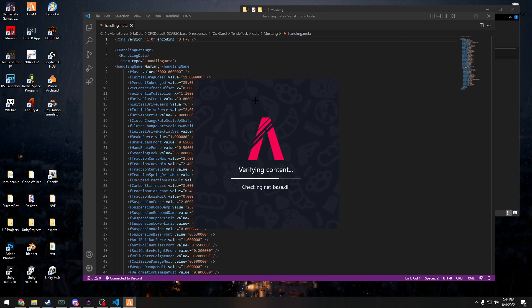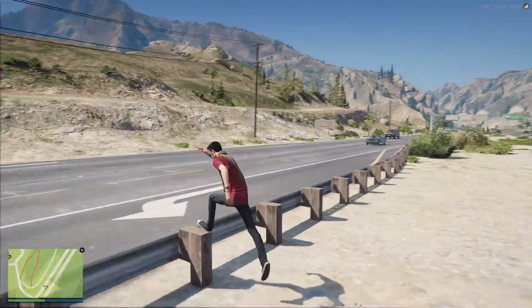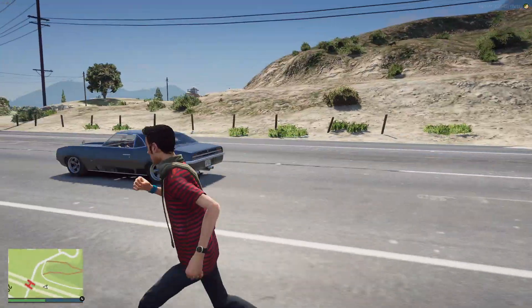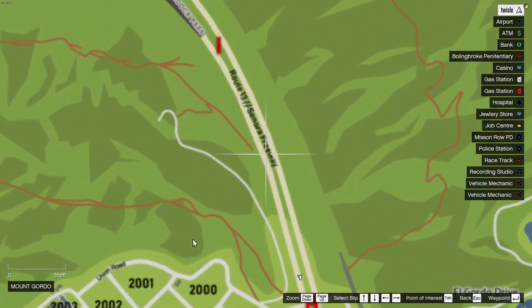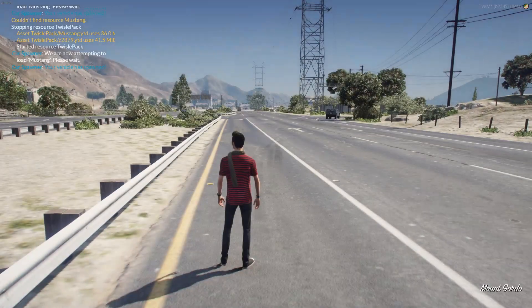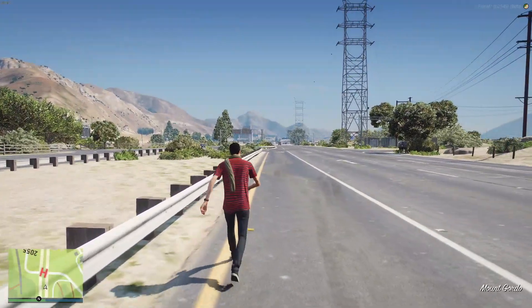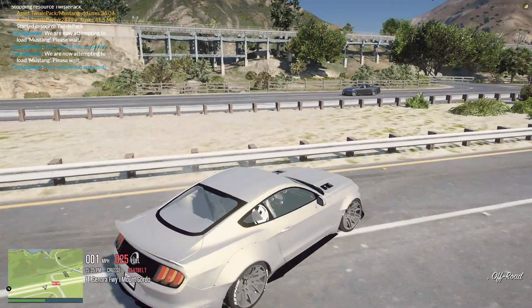Now I'm in the server. I like to pick a semi-flat area — I like to do this highway here, the Sonora Freeway. It's a long highway, there are some bumps, but I like to do it that way. So let's spawn the car — the Mustang — here it is, let's see how bad it is.